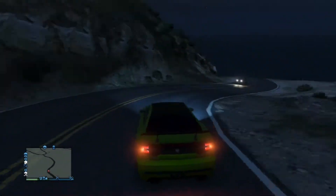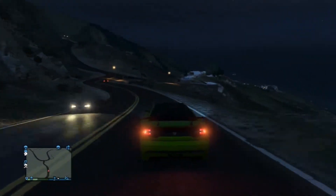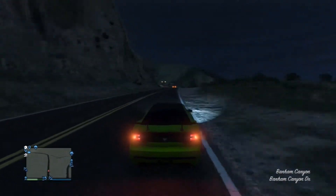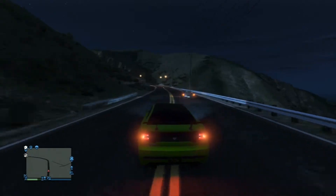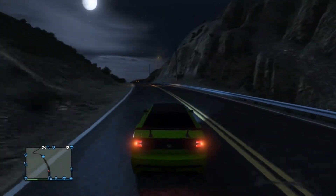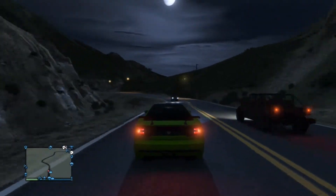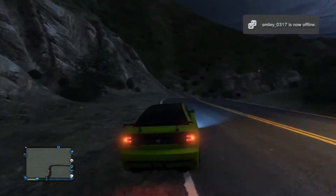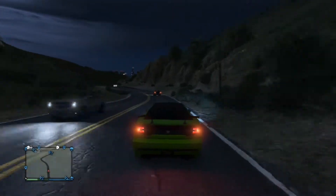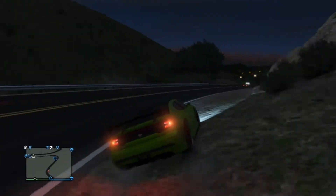In at number 4 is the Bravado Buffalo S, more commonly known as the Franklin Buffalo. This one represents a Dodge Charger SRT8. The stock model has a 0-60 time of 4.3 seconds and a top speed of 201 miles an hour. This car was one of my favourites in GTA Online thanks to the fact that it was very rare until recently because you couldn't actually get hold of it online — it was available using a glitch which has now been patched. I really like this car thanks to the lot of customisation options, however it is not particularly fast in the sports car category.